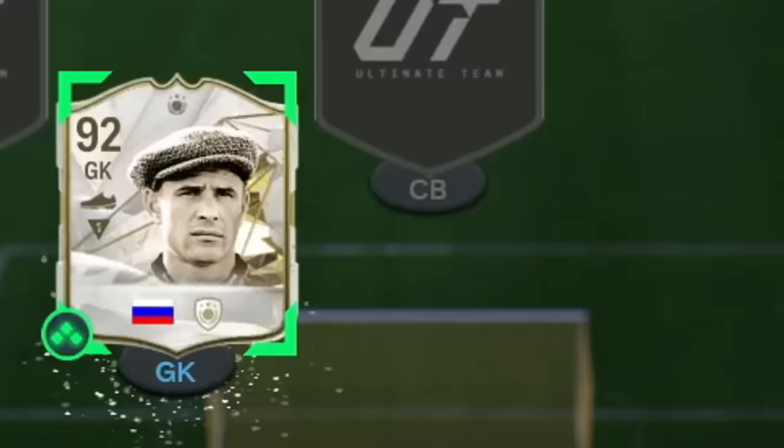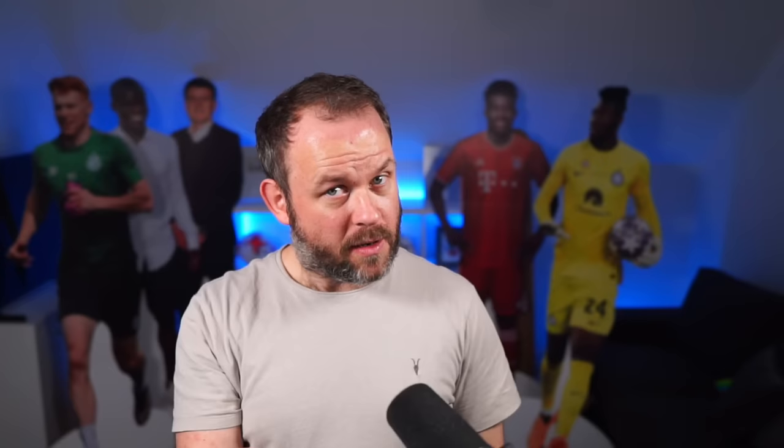Let's spice things up a little bit. In the packs, I can take the highest rated version of that card. So if I pack a gold Mbappe, I can add Team of the Year Mbappe. However, if I do not build at least a 92-rated team, I will start the game 1-0 down.